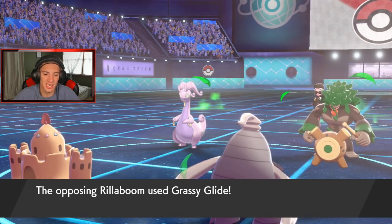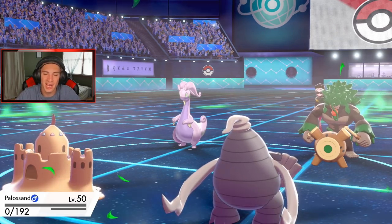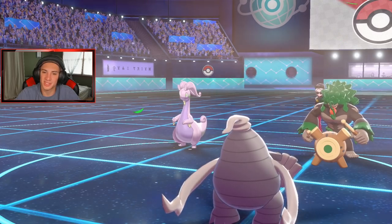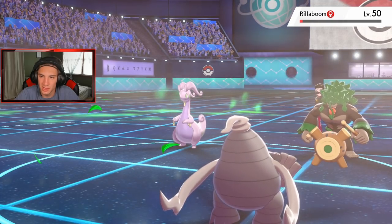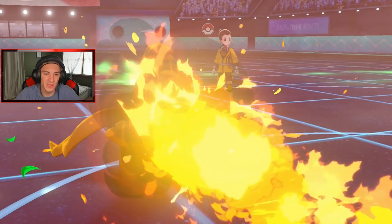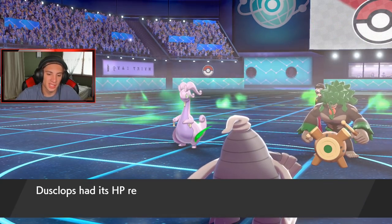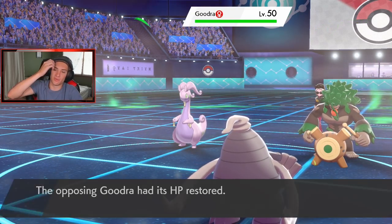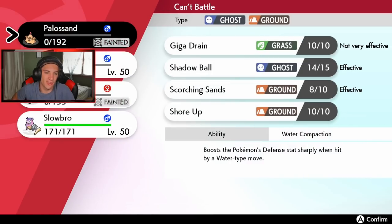He's going for a Fire Blast. Grassy Glide picks up the KO on Palossand. Thank you so much for coming out, Palossand. One thing I wish is that he had some special attack EVs — I feel like that would be a lot better. With the Weakness Policy boost, I thought for sure we could take out Pokémon left and right. Dusclops eats up fine though. Another Grassy Glide is probably gonna come out before Rillaboom goes out. I'm gonna Nightshade and bring out Slowbro.